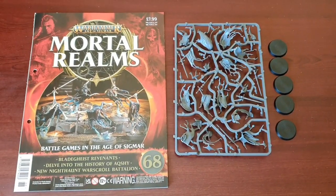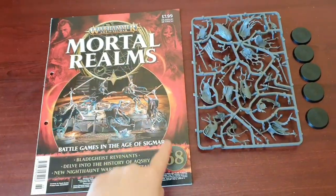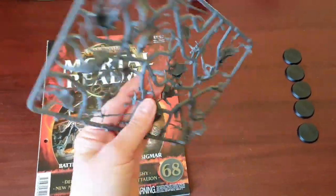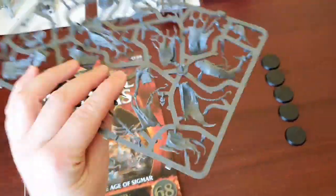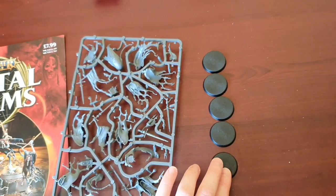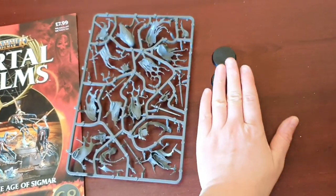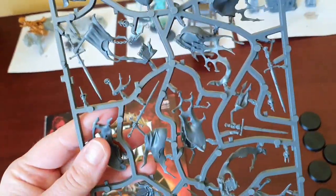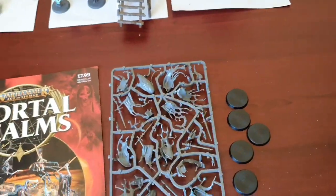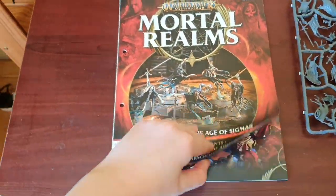Hello YouTube, we are finally at the table to do the Warhammer Age of Sigmar Mortal Realms review of issue 68. Here is the magazine. Here is the plastic — also known as plastic crack because Warhammer is addictive, by the way. And here we have one, two, three, four, five bases. They do not have slits in, so these are going to be fiddly diddly awkward figures to put together, and the Night Haunt ones — be extra careful when clipping them out. Let's crack on with the magazine.